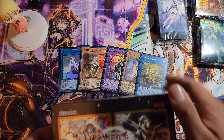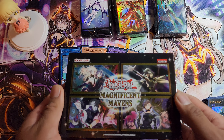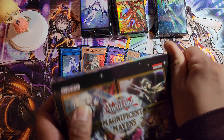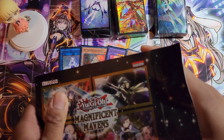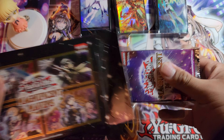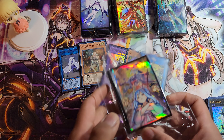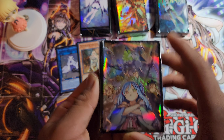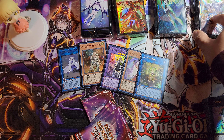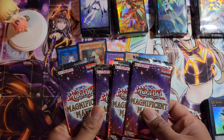Last mini box — you think we can pull anything beautiful? Hopefully we get a different sleeve type. That'd be awesome if all four mini boxes give me four different sleeves. Let's see how lucky I am. And we are getting — that's so cute, Witchcrafter! No way! Four different sleeves everyone, no repeats — I am a happy camper! Last four packs everyone, I'm still hopeful we can pull a Pharaoh's Rare!